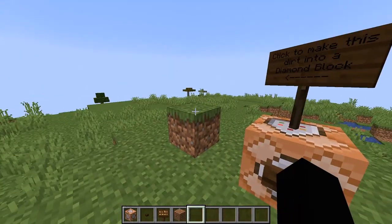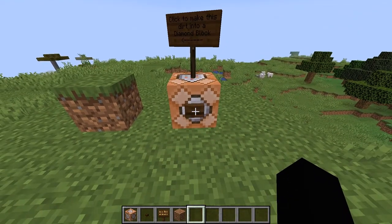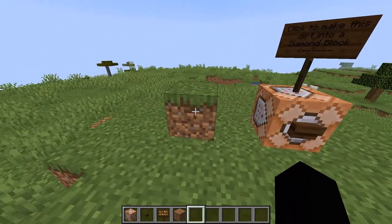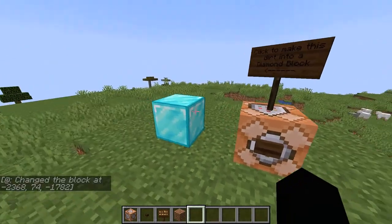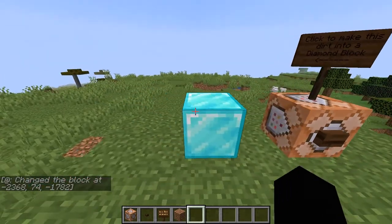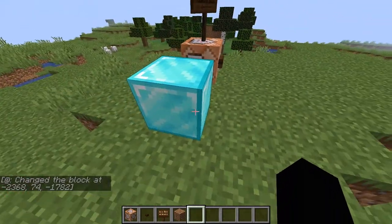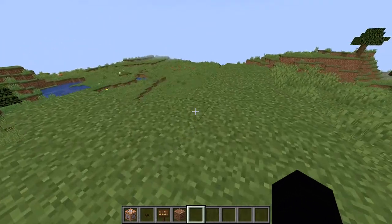Like, click to make this grass block into a diamond block. So all I have to do is click this button and I'll make this into a diamond block. Now, you see how it didn't actually break the block — it just changed it? Well, that's really what I'm going to be showing you guys how to do.